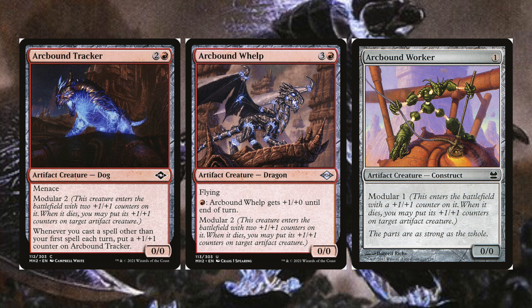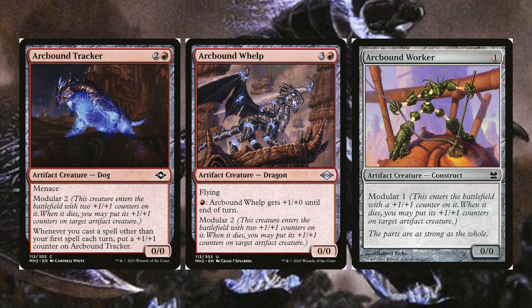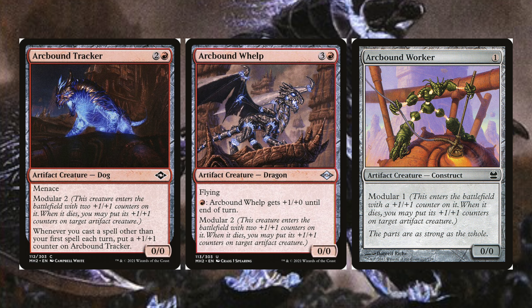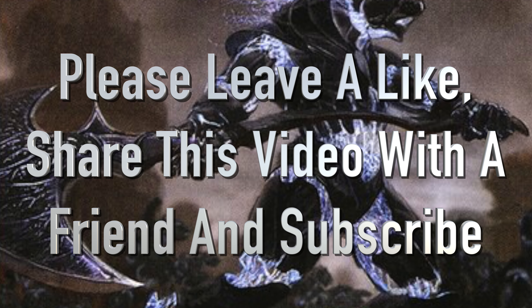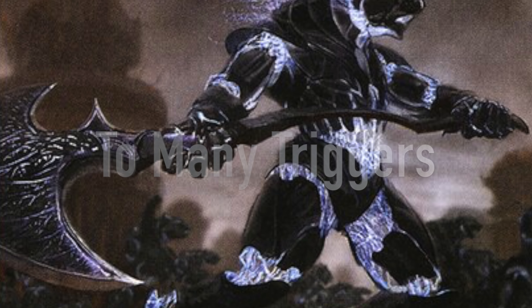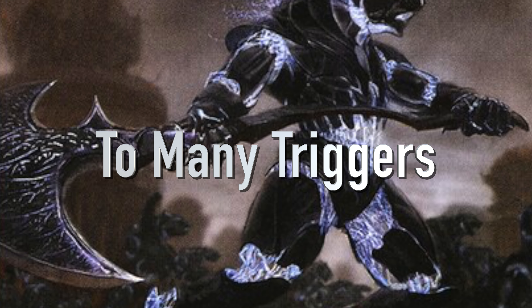This next category is One Thing Leads to Another — a bunch of abilities that from us just doing anything will trigger a cascading effect. If you aren't subscribed to my channel, please consider doing so. Let's dive in and look at the first sub-category I'm calling Too Many Triggers, because we're going to get so many things going on it'll be a little overwhelming.